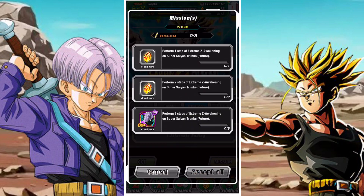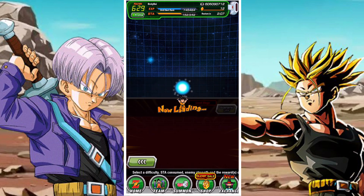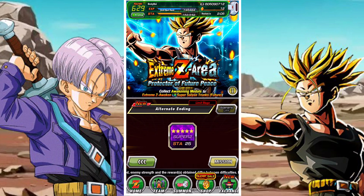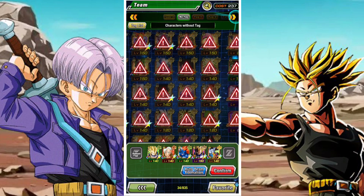There are some missions. The missions are just to perform certain steps of his Extreme Z Awakening, so once you fully complete those you will receive all the rewards — a total of seven stones and an Elder Kai, which is obviously something pretty good and pretty nice.